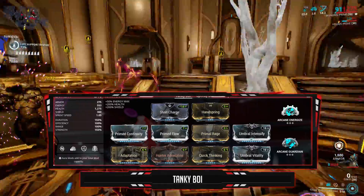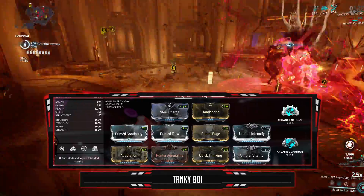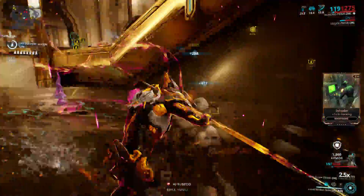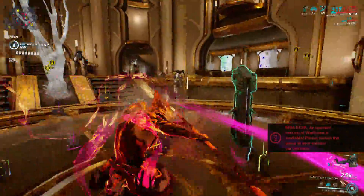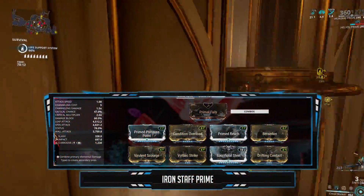If you aren't into endurance runs, you can replace this slot with Gladiator Resolve or Gladiator Aegis for more health or armor — which also gives you the set bonus effect. The bonus effect for mods with the Gladiator prefix will increase your crit chance when you build up your melee combo counter.